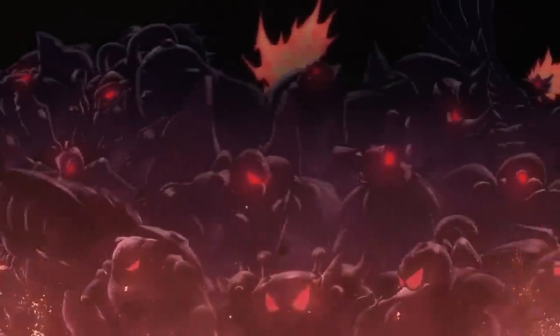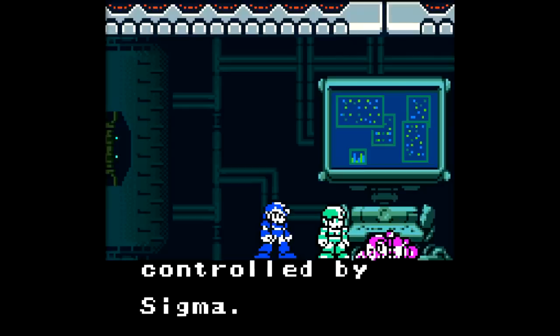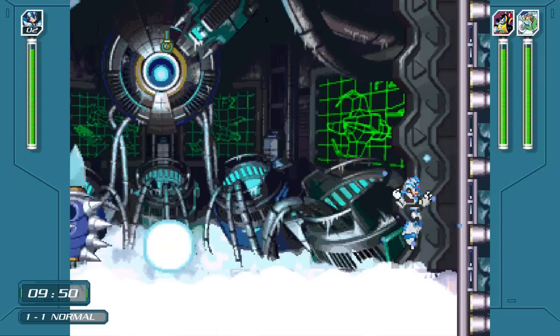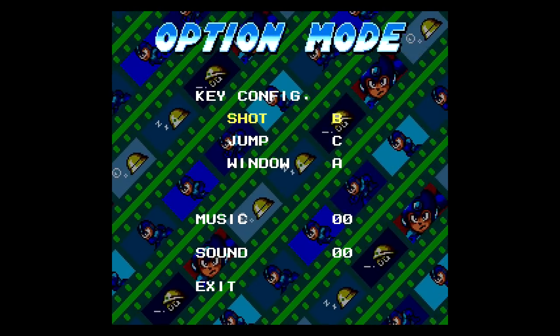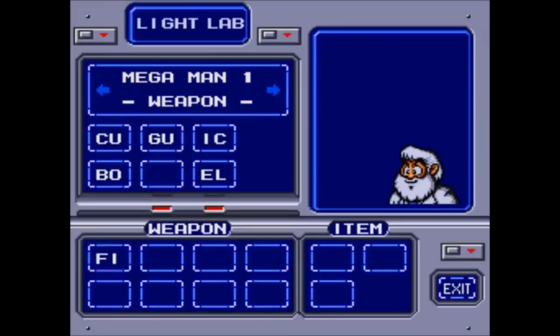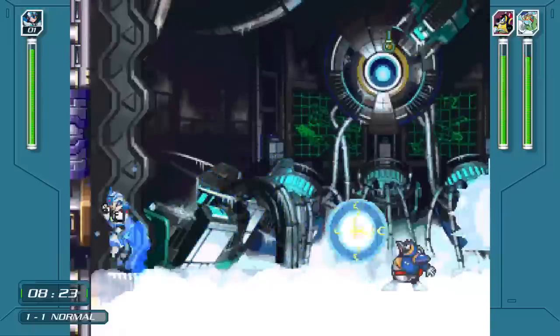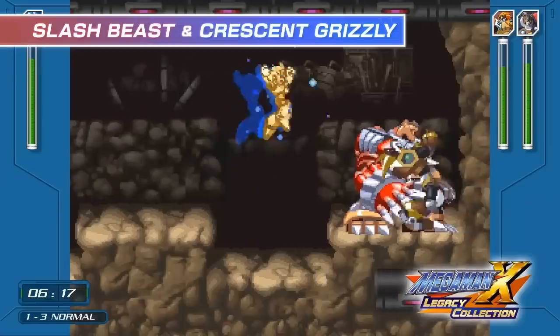One of the biggest selling points is the brand new X Challenge mode. Now you face off against bosses from X1 through X6 in sets of 2 in rapid succession. There's also a storyline where the previous bosses are back for vengeance. X gets a brand new armor like the fourth armor with a white paint job and plays like X6, so he can duck and everything. You can pick whichever weapons you want to bring in. There are no bosses from X7 or X8, which is understandable.